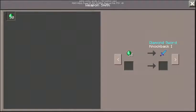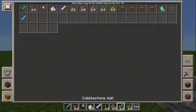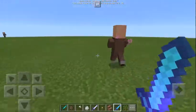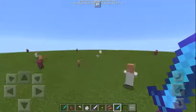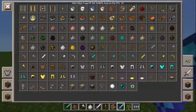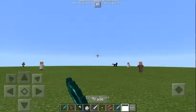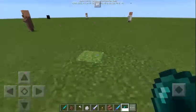Emerald — oh, diamond! Money, money! Weaponsmith, yeah. As you can see, Knockback number one. For this video, I want to mention a big shout out to Tear Gaming Whitey — thank you very much for sharing the new update.